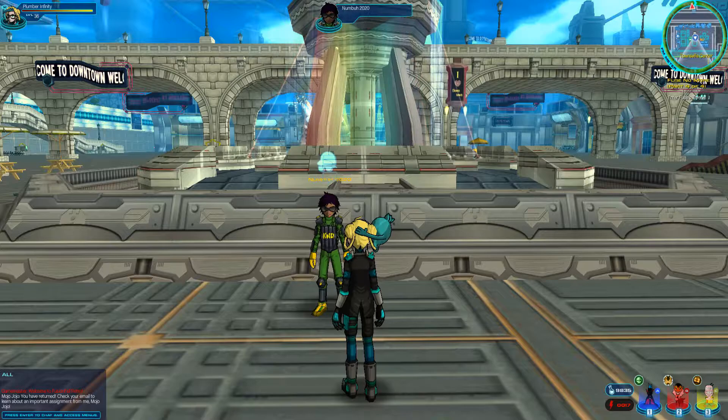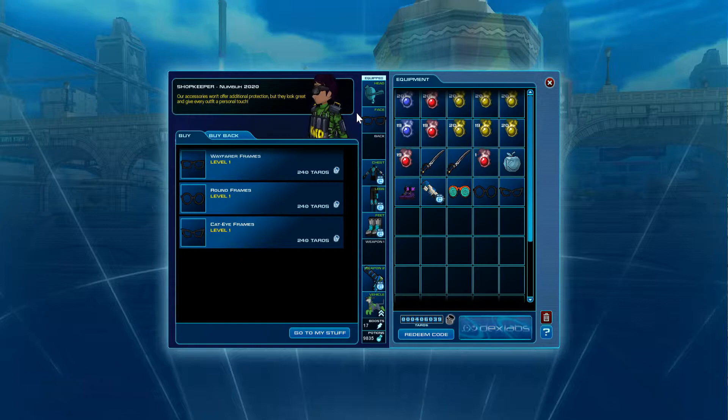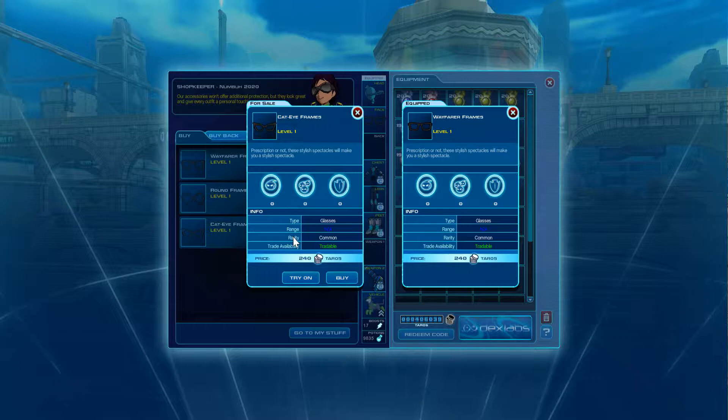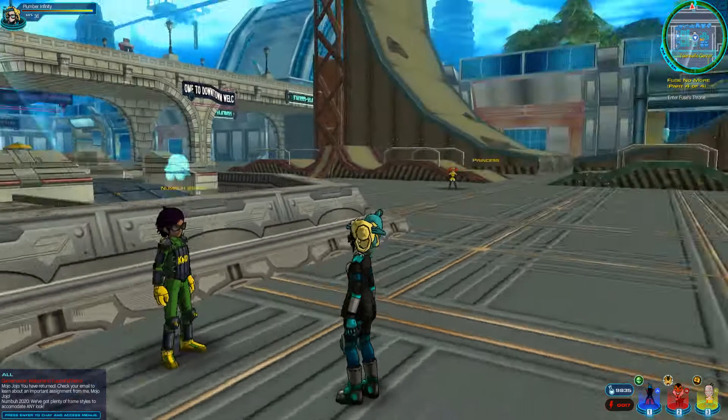We have these brand new glasses at the time of this uploading and they're located at four locations in the game. This guy is named Numba 2020 and he offers Wayfarer frames for 240, round frames for another 240, and cat eye frames for another 240. They're very cheap.